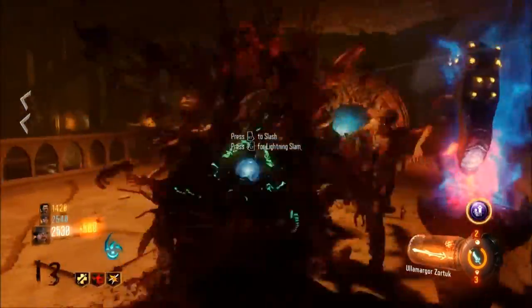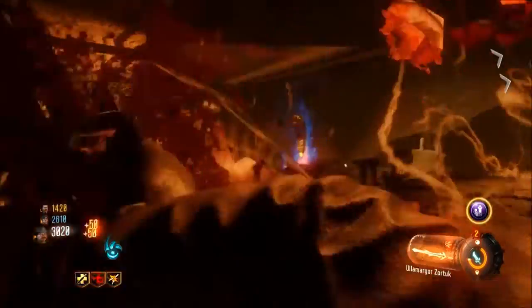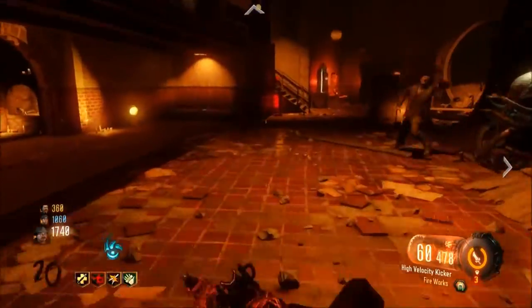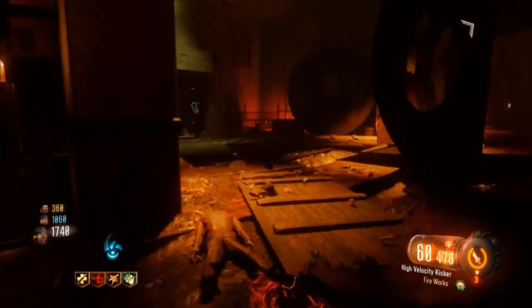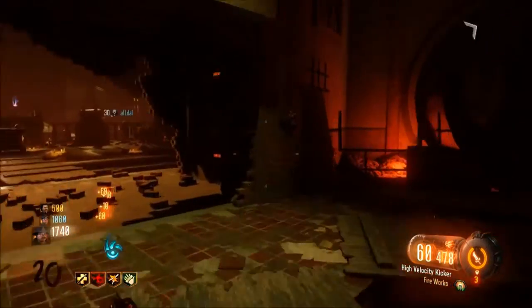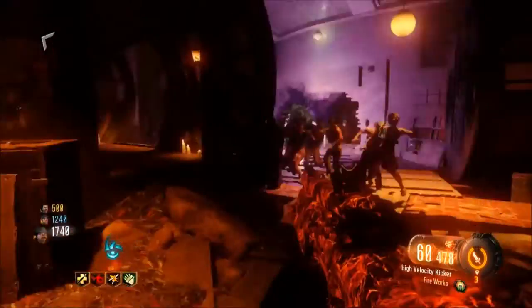One more thing to add: every kill you do affects your own egg, and you do not have to wait for your other players. Basically you can do your own personal eggs, and you can pretty much do this in a public lobby even if you don't have any friends to play with.